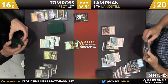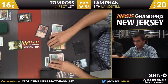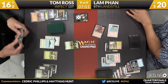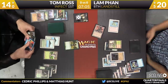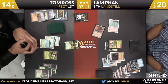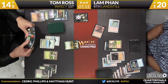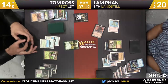Saving that Counterspell for a rainy day here. Lamb continues the attack — it's five Infect, so seven more to get lethal damage. Down to 14. There's another Wasteland — pass the turn back, over to Ross. Ross draws another copy of Vines of the Vastwood. The Landstill deck really doesn't win the game quickly. No, no, no, no.